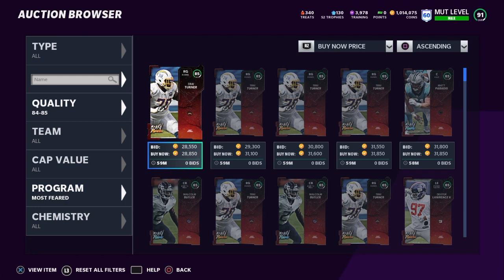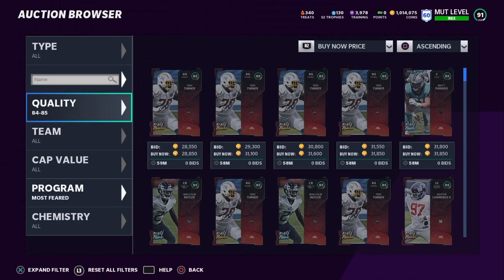The ideal situation here is to buy these cards now if they are very cheap. If they get around the low 20,000s, this might be a good investment, because we can get these cards cheap and they're going to turn into training when the promo ends. We can basically get the full training value of an 85 overall for a lot cheaper. If you ever see these cards under 25,000 or around 20,000, that would be the best scenario — hold on to it just until the promo ends.